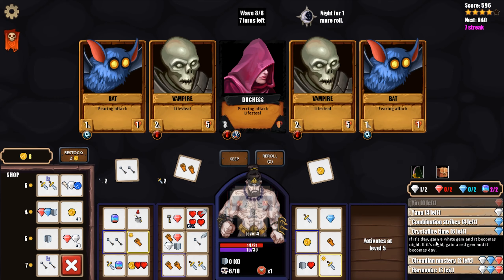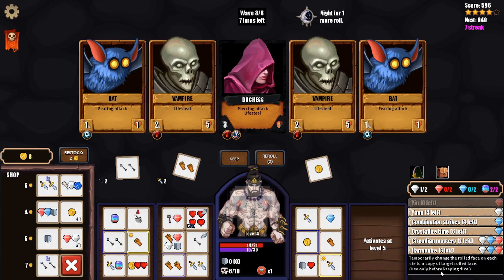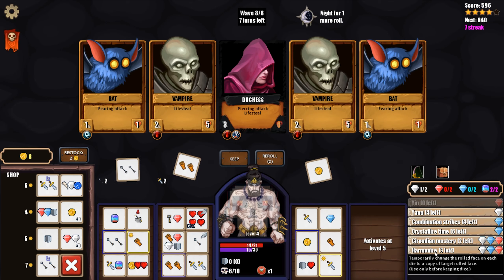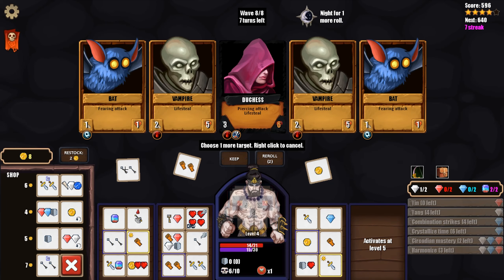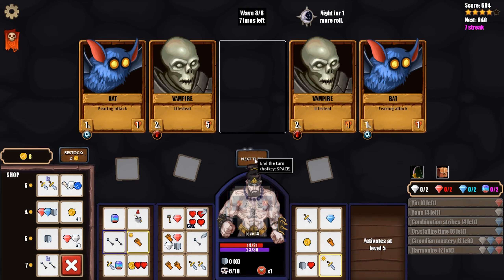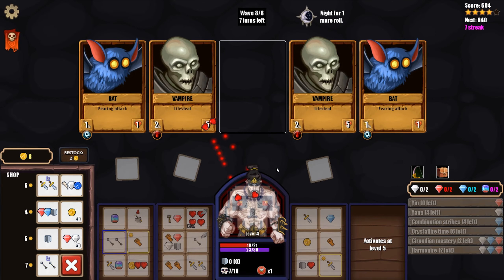Combination strike does nothing if we keep this. I think I Harmonize and change everything to the piercing so we can kill you, and hopefully the pierce hits the bats as well. It did not - we were really hoping that would chain into killing some of the bats, but we did kill the main threat.